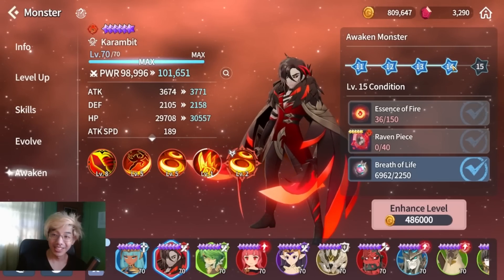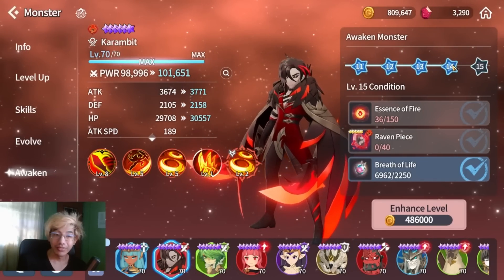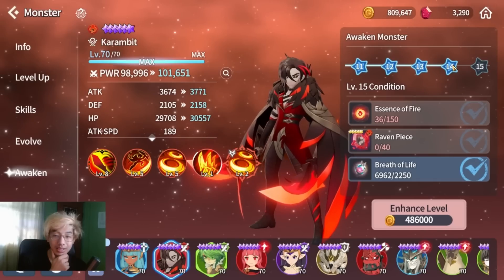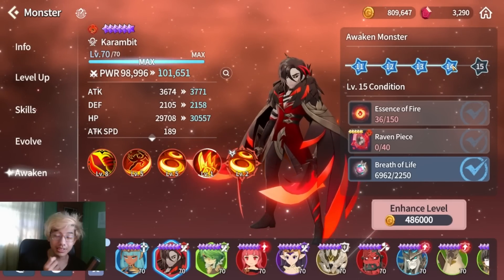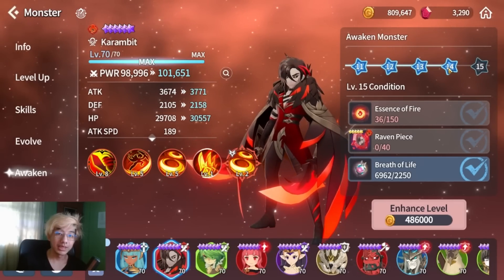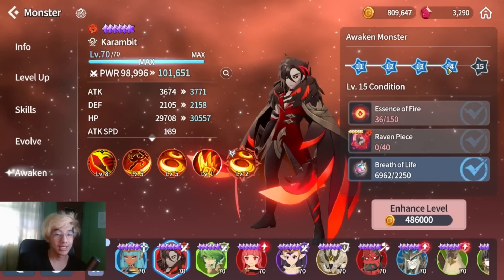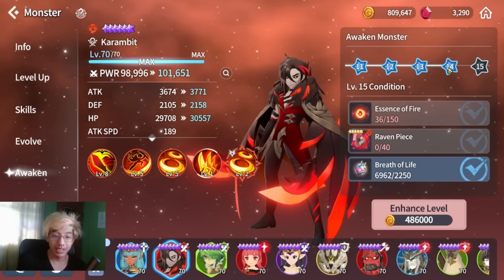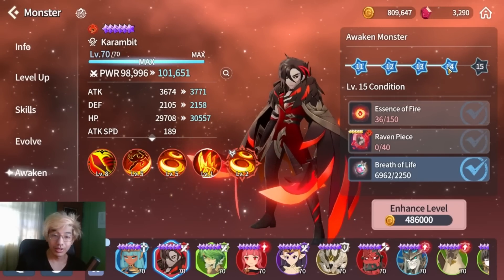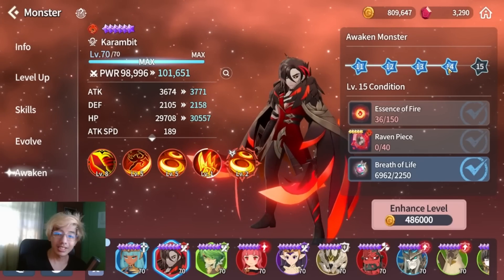I'm already at awake 14 — I summoned yesterday and accidentally got one copy of the blessing. This is around 60 pieces, meaning you just need three dupes to get to awake 14 for a single nat 5 monster. If you've been saving mystical scrolls — at least around 600 — and summon on one banner, this is very achievable for a free-to-play player as long as you target the correct monsters. With 600, that's basically three guaranteed pity on a single banner, giving you a high chance of getting the nat 5, which will basically give you awake 14.